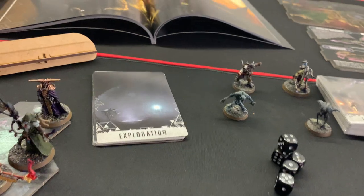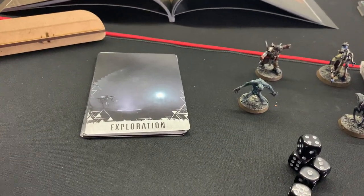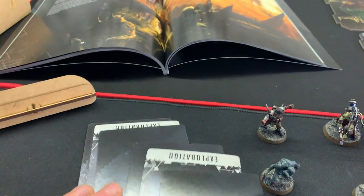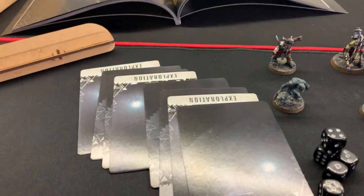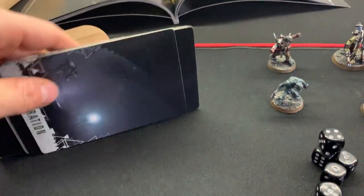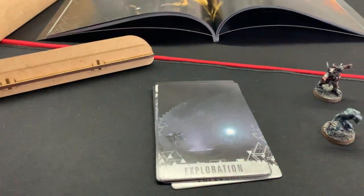We've set up our first expedition, which consists of eight cards. The way you set up your expeditions is that you take four challenge cards and four combat cards, shuffle them together, and there you are — these are your exploration cards for this expedition.